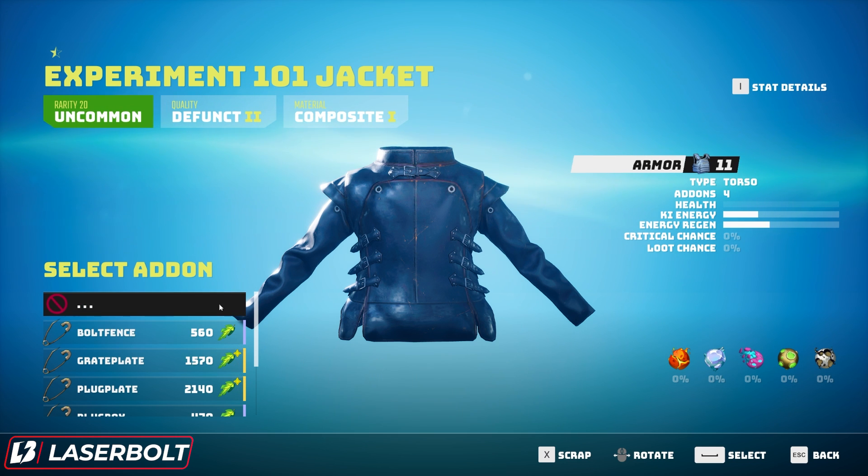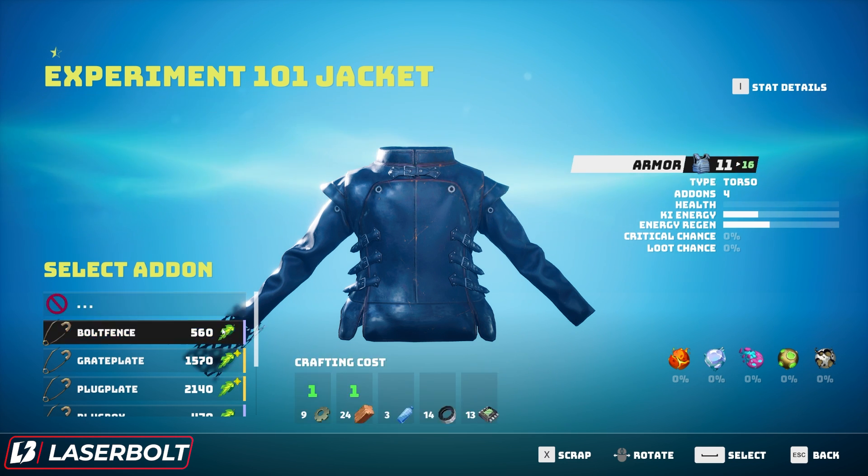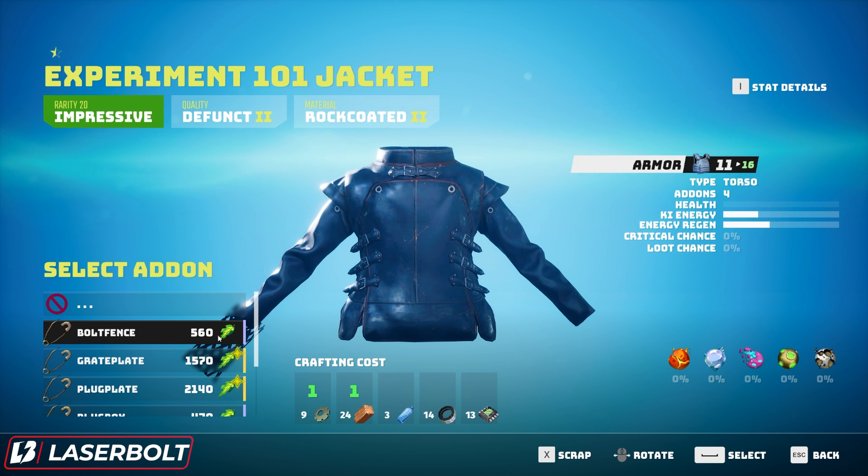For example, hovering over a purple add-on — uncommon, defunct two, composite one — and crafting it into the jacket changes the rarity to 'Impressive' while keeping the same quality, giving us a material called 'Rock Coated Two.' The crafting cost shows we need one metal and one piece of wood. Once crafted, our armor goes from 11 all the way up to 16, directly increasing our armor stat.